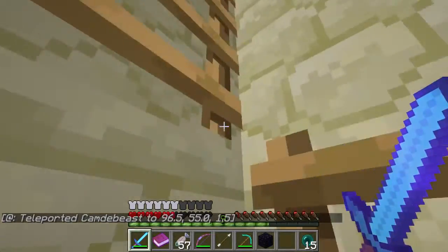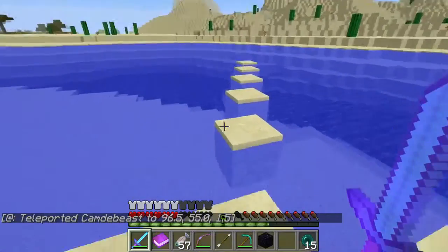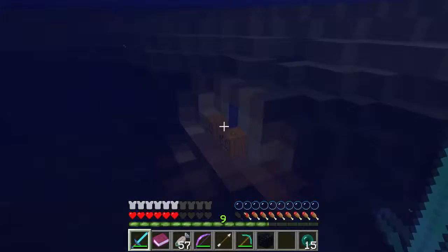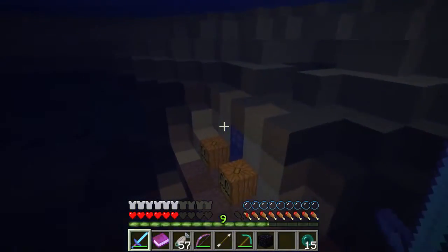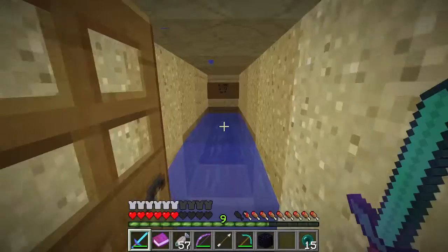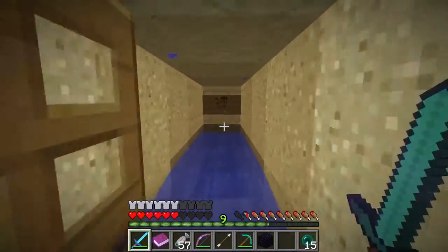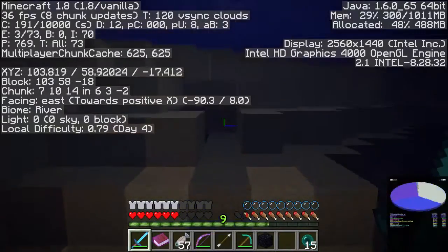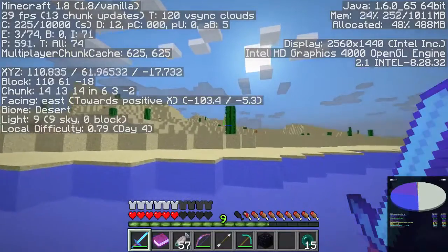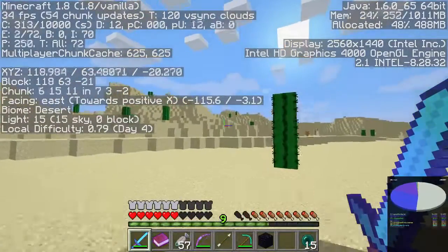Okay, ladders. Come on. Get us through. Get us up. Okay. Parkour time. Let's go through this little door. And I think there are more coordinates here. Yep. X306, Y73, Z4. So 306 would be this way. 73 and something else. I remember it. I remember where it is.